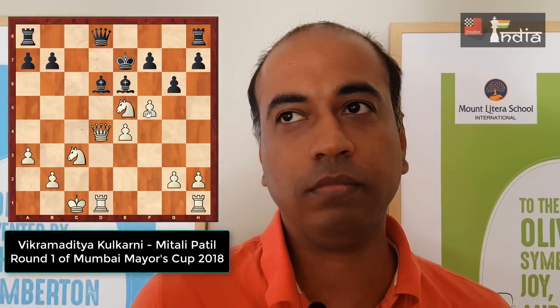The only move was King E7. Then I played F5. Now if the E6 Bishop moves, I have F6 check or Knight D5 — all sorts of threats are there. So she played F6; I think that was the best way. F5, F6 — I took FxE6, she played FxE6.